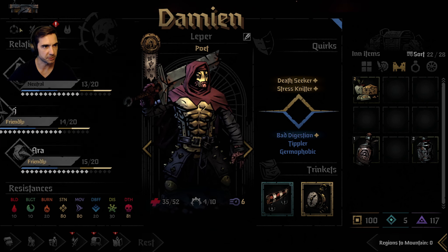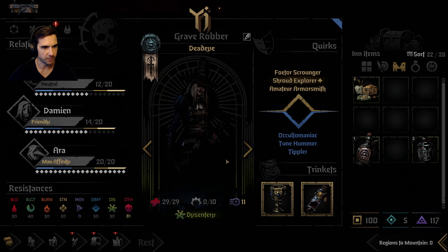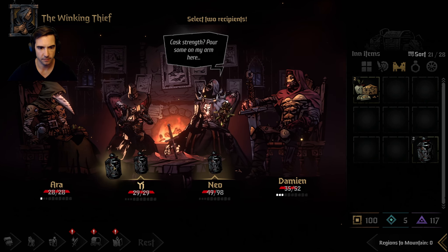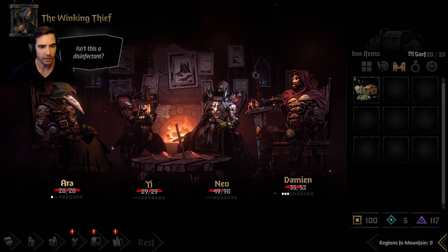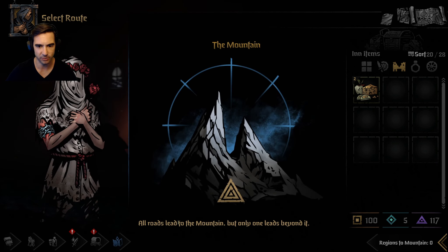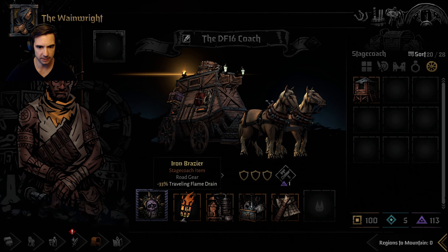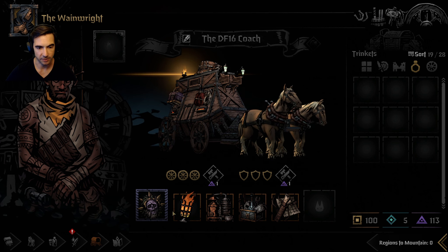Now let's take a look at these relationships. Neutral with basically everybody - that's fine. Repairing - don't really need anything here but doesn't really matter.